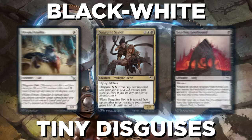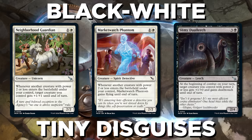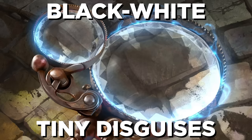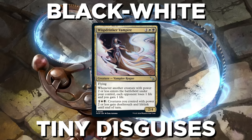White-Black is the third of the disguise decks, and sort of the opposite of Red-Green, with tiny disguises. This deck cares about power 2 or less creatures — which disguised creatures are. You can play all manner of small creatures combined with disguises and cards that reward you for having power 2 or less, like Wisp Drinker Vampire, which lets your small creatures be a bit more scary.